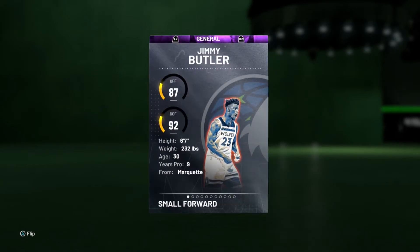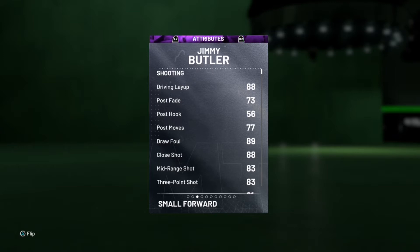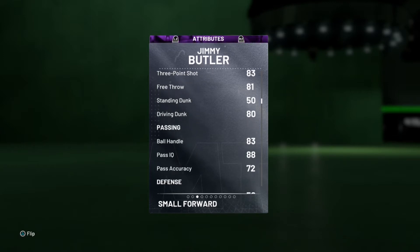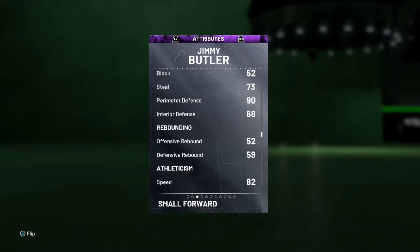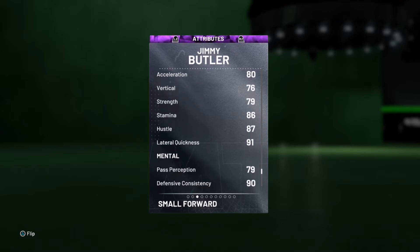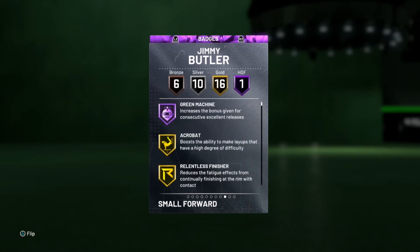He's really good — 87 offense, 92 defense. He's a 6'7" small forward slash shooting guard, you can run him as a guard. Good drive and layup, good dunk, and he can't speed boost. Still pretty good perimeter defense, 82 speed, 80 acceleration, 91 lateral quickness.